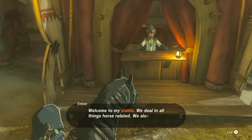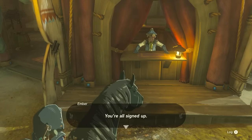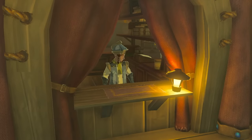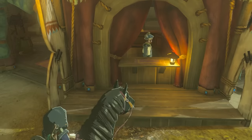Once you reach the safe haven of a stable, speak to the man behind the counter at the front to officially register both Link and your new horse. Stables now have a Pony Points Rewards Program, so the more you visit new locations or spend the night, and the more horses you board, the more rewards you'll get in return.